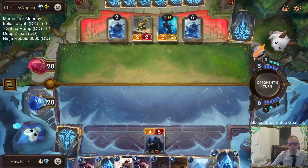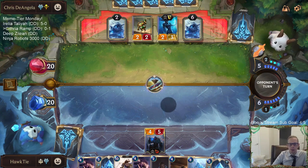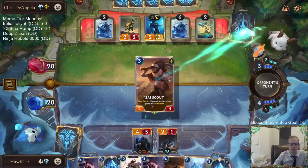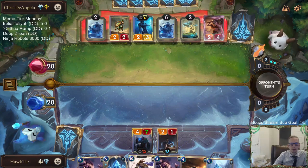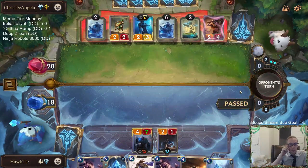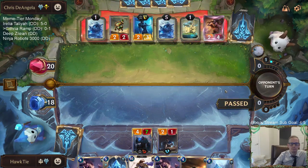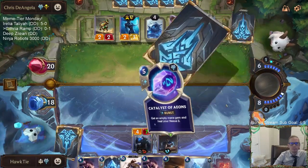I'm worried about them playing something post-combat so I'm going to pass. This round it looks like Sentry plus Cold Resistance. They put a Landmark on top. So if I play another ramp spell this round, then we will be able to play Cythria next round.